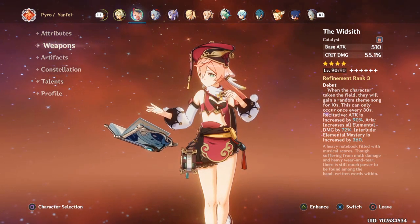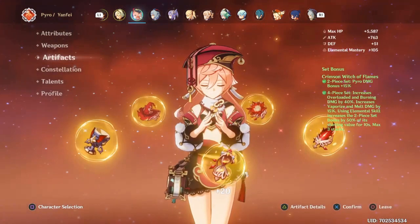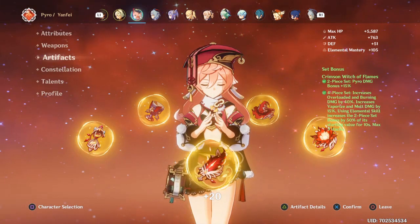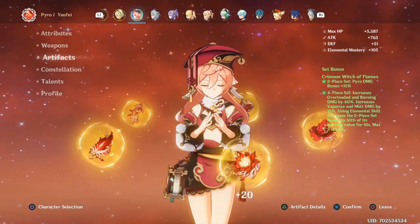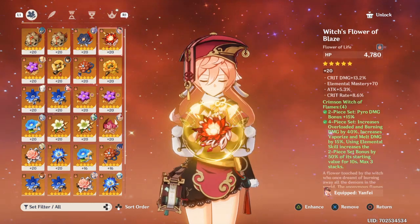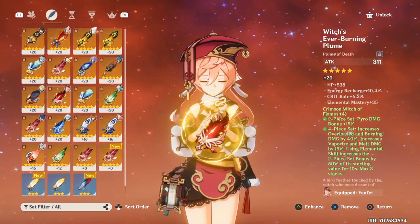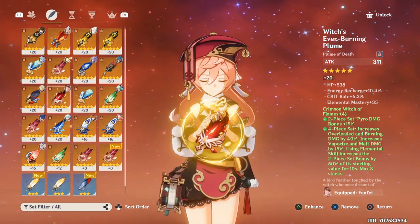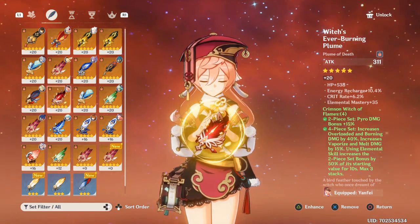It's a playstyle you have to adapt to, but it's pretty useful. For artifacts, we're using 4-piece Crimson Witch of Flames — she's very great with elemental reactions. I combine her with Xingqiu, who uses the Sacrificial Sword. The stats include elemental mastery, attack percentage, crit rate, and crit damage — the basic stuff for high damage output and elemental reactions. The plume is pretty bad; I'm still searching for a better one.